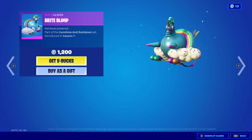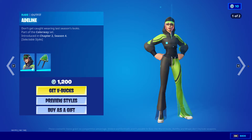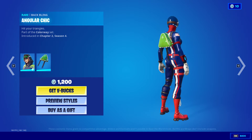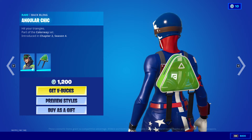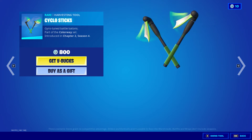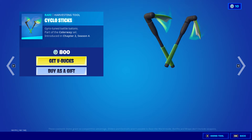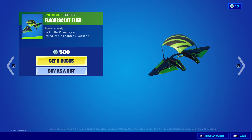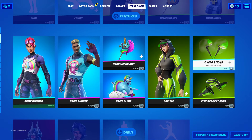And then the Bright Bling. Adeline is back — they have two styles: the default and the style with the hood down. And then we also have Angular Chic, which has headphones in the back, that's pretty cool. Cyclostics. And then the Fluorescent Flyer glider — we can't zoom in so it looks tiny, but it's a normal glider.